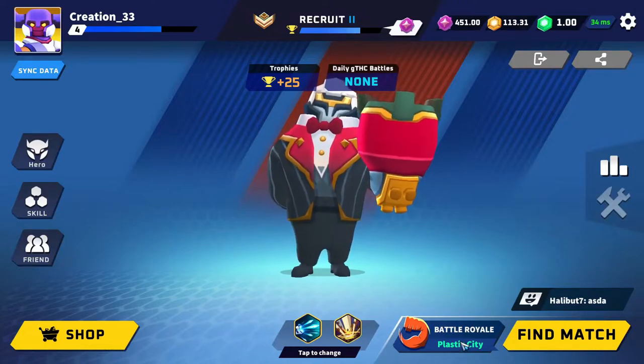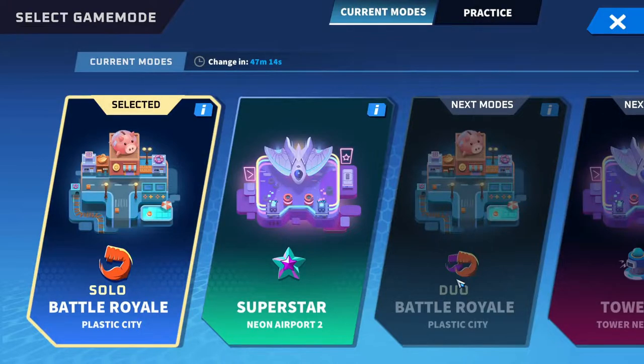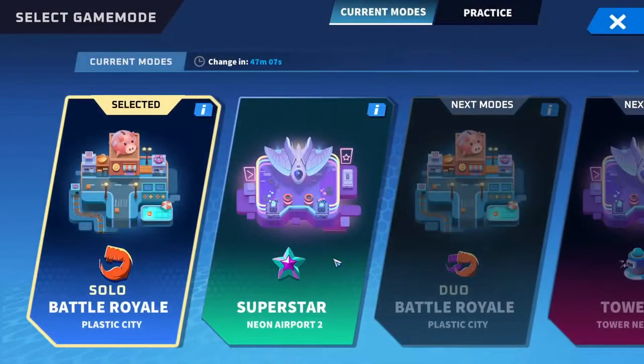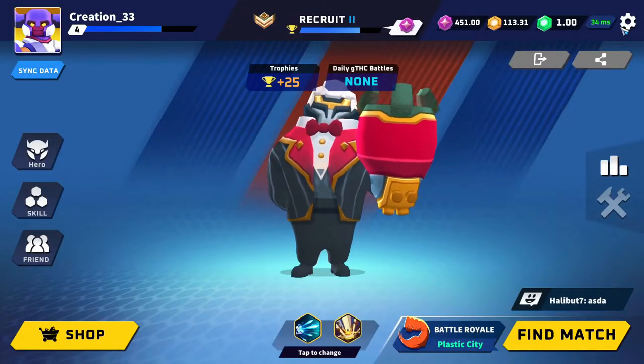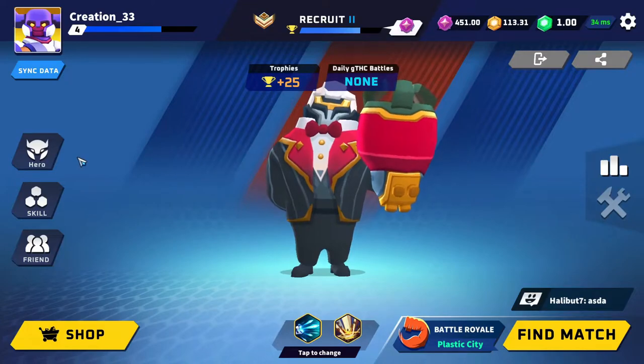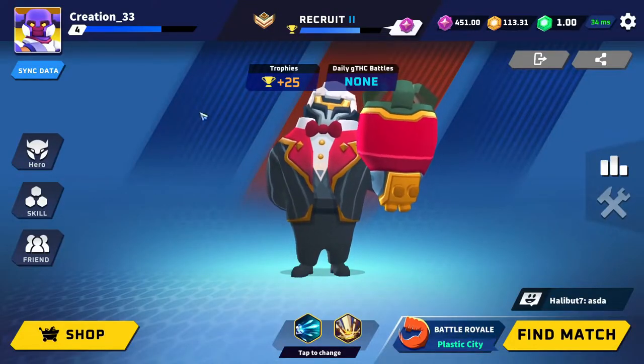Battle Royale Solo is the number one game mode to rank up as fast as possible, because you don't have to place first to get trophies. In modes like Superstar, Tower, or any team mode, if your team loses you lose those 24 to 25 trophies. Keep in mind game modes rotate roughly every hour or couple of hours, so play Battle Royale Solo whenever it's available.